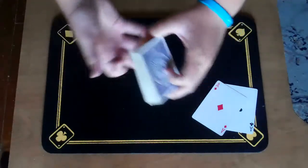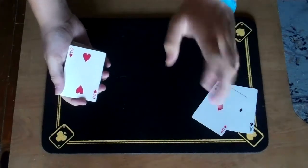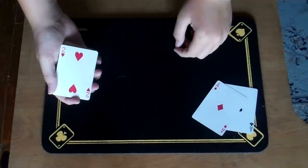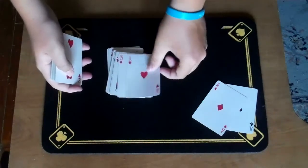Now we're going to do it face up — I think this might be slightly more impressive. This one's the deepest of all, I think. It's like 46. Right there. The ace of hearts.